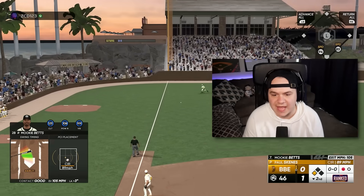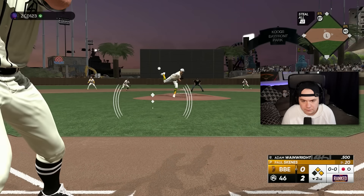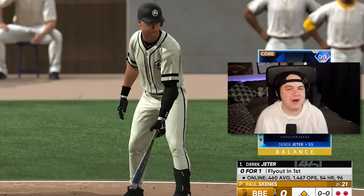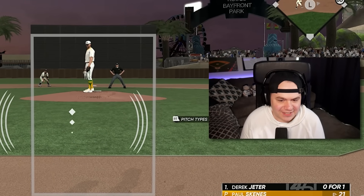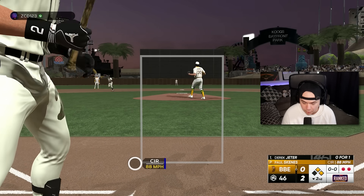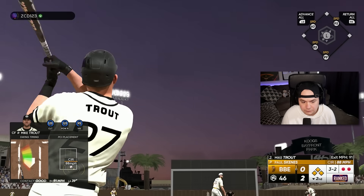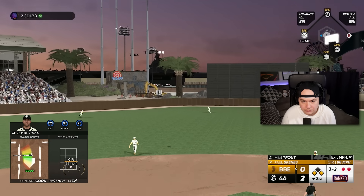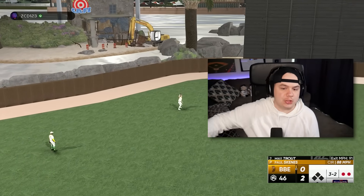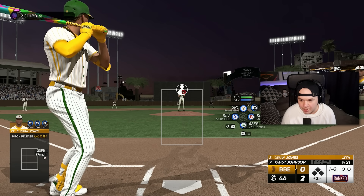Down the line — that scores Vladdy. The Wainwright card is really fun to use, but he does kind of have a slow swing. Ball four — he's loading the bases for Mike Trout. Trade him, get him to Philly. Back to Randy — this is what we want to see anyway, not this Mike Trout bum.